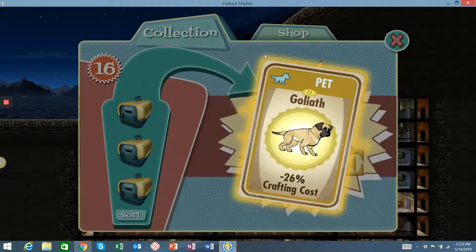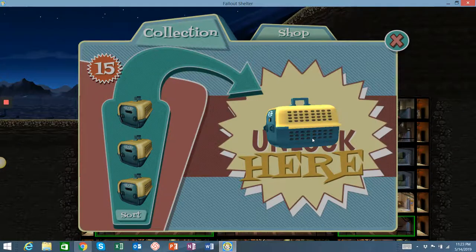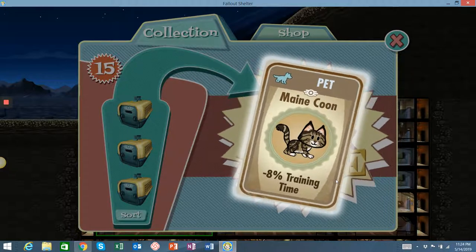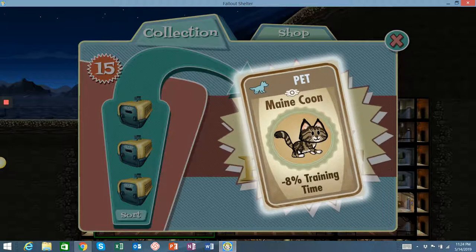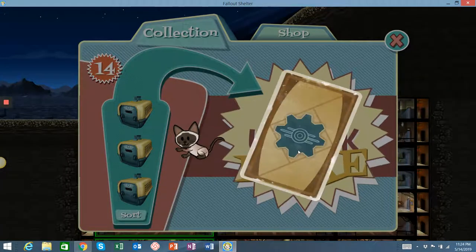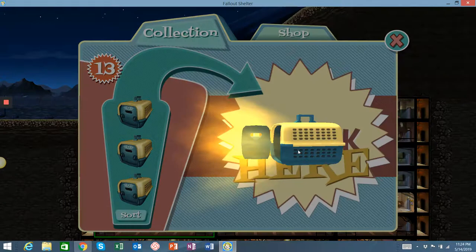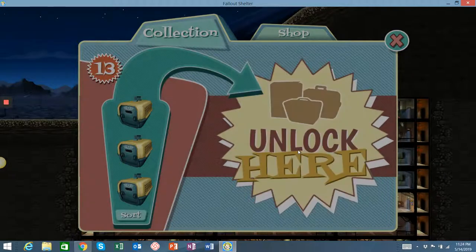It'll save me maybe 5,000 caps per gun or outfit I build, so definitely something we'll equip and use in our main rooms. Wow, what is this? I don't think I have one of these. Maine Coon — so 8% training time. I will equip this when someone finishes their current training; it'll cut down on the time it takes 8% for them to train up their skills. Another Siamese, just a common card, two times radiation healing speed. Nice golden retriever, wasteland weapons and outfits — it's a nice common card. I will use it; I like weapons and outfits. The better the odds, the better the odds.